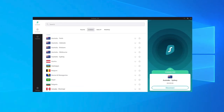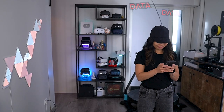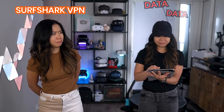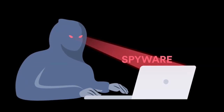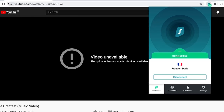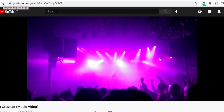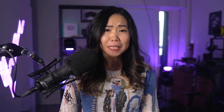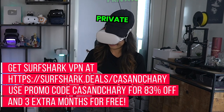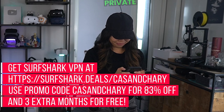Surfshark VPN — a huge thanks for their continued support by sponsoring today's video. In this age where we do everything online, you need a VPN. Whether you're surfing websites or just on TikTok, you're sharing a lot of private data. Surfshark VPN keeps you safe and private by covering up everything you do online — kinda like a mask. Unauthorized people cannot see what you're doing or where you're doing it. Maybe you can't access a YouTube video in your country, or your government is restricting you from accessing a site — a VPN can help with that. I've been using Surfshark for over 2 years because of its competitive pricing, and it's been great. Check it out with our link in the description, enter our promo code for 83% off and 3 extra months free. There's also a 30-day money-back guarantee, so if you don't like it, you can just cancel it.